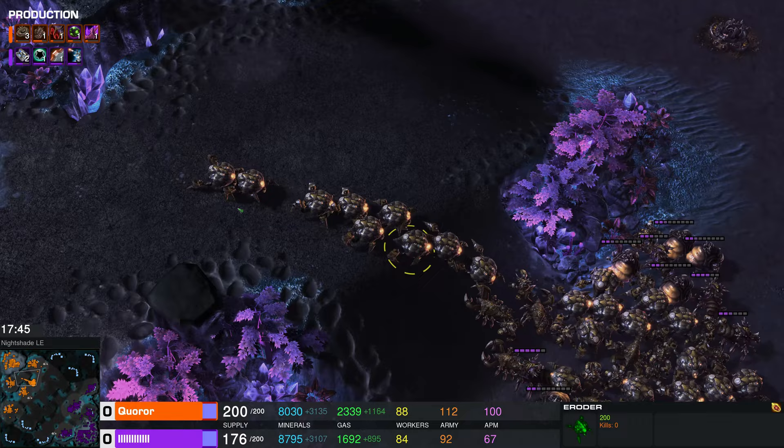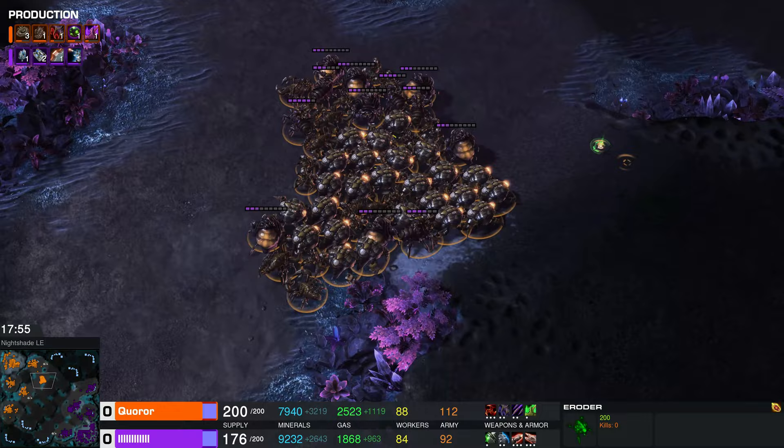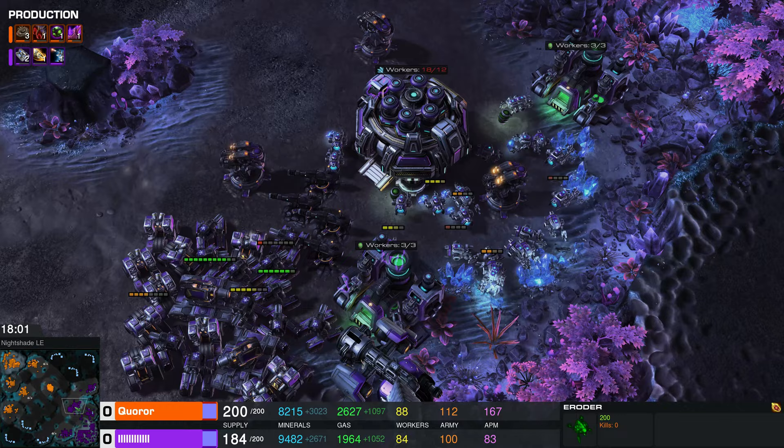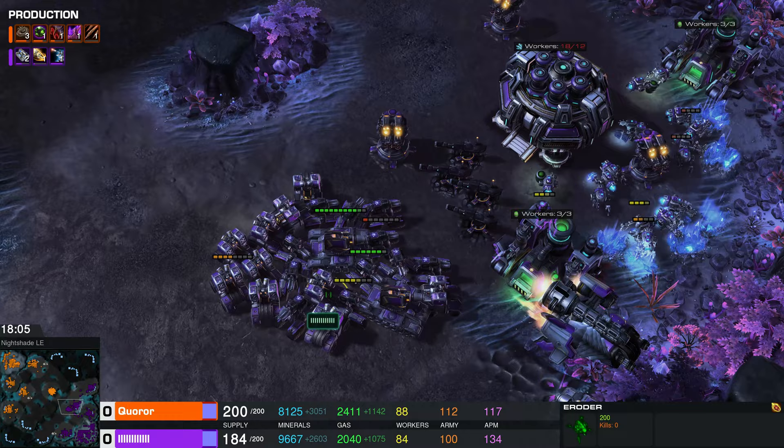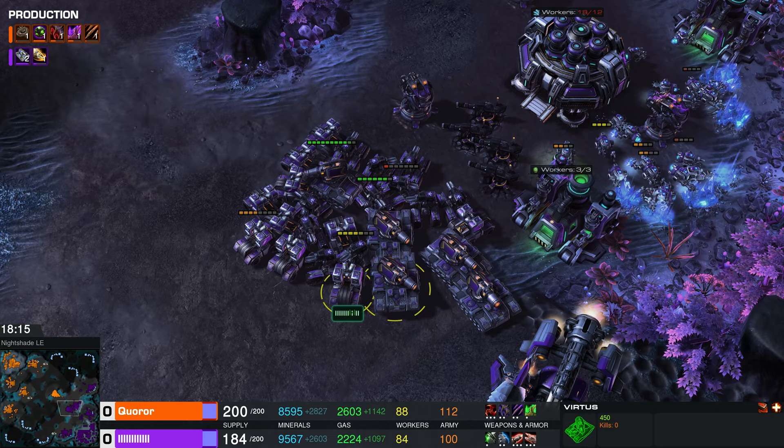If you're reeling from all these new units, you're not alone — usually players pick five or six and work with that, but these players are cycling through everything. One thing that worries me about Quarar's composition is that the badger will be very effective against those eroters. Barcode's only got one badger, so it shouldn't be too bad. There's a boar actually — and the vertus tanks are being added in. It looks like some of the blitzers took their vitamins. Notice the black moles at the top of his army — it's really hard to see them on Nightshade, even with the night vision goggles.